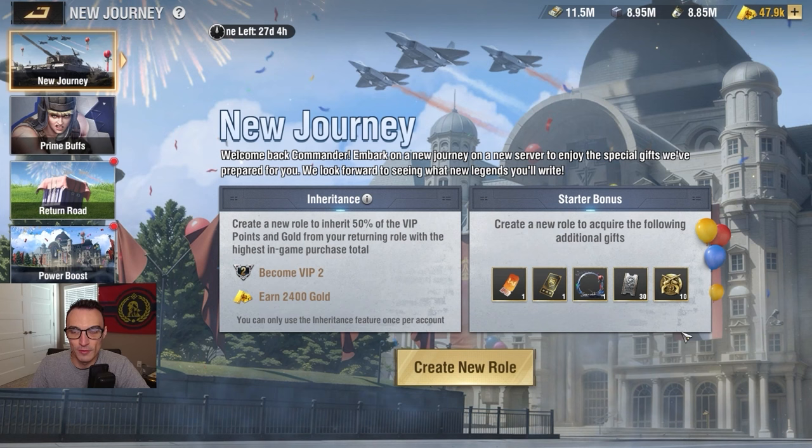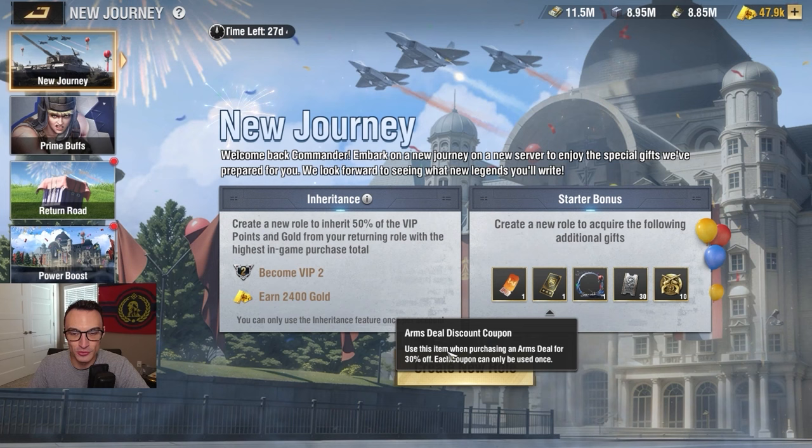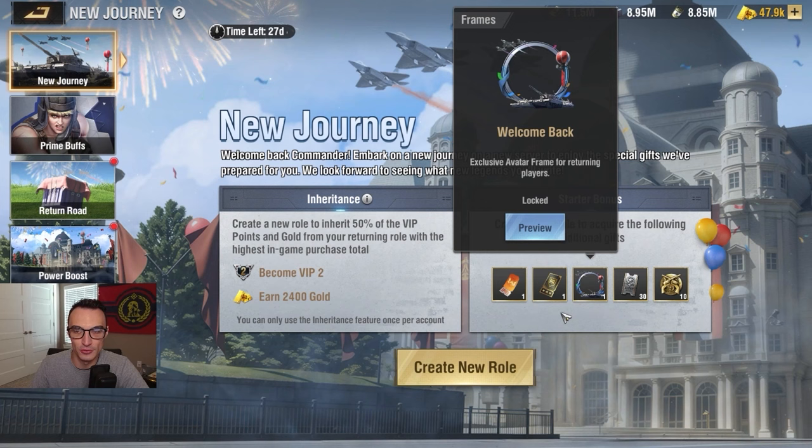We've also got the Starter Bonus. It says: create a new role to acquire the following additional gifts. We get a Covert Battle Pass discount coupon — 30% off, single use. An Arms Deal discount coupon — also 30% off, single use. A Welcome Back avatar frame — an exclusive avatar frame for returning players. 30 universal coupons and 10 golden officer statues.